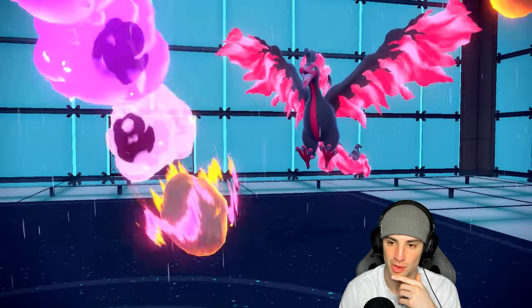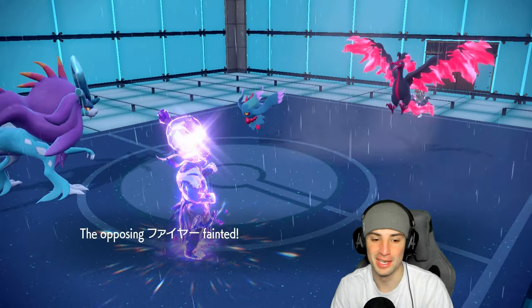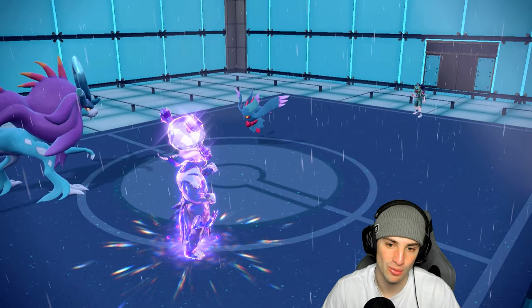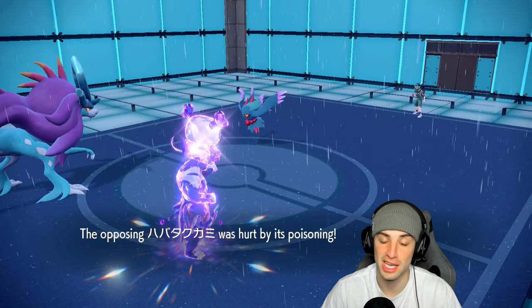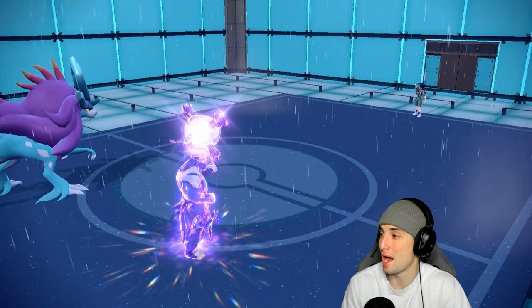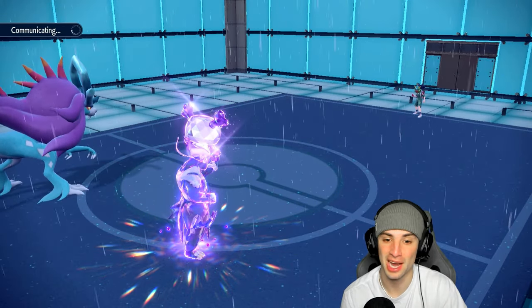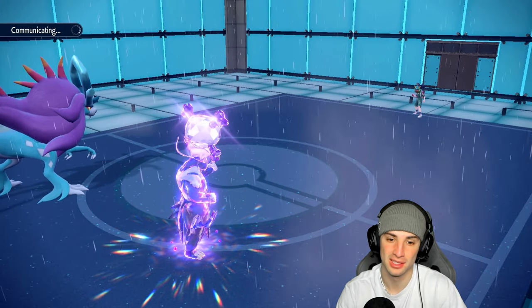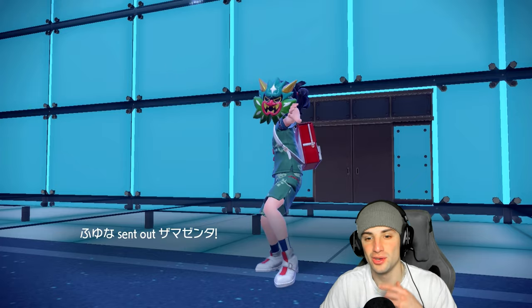Glacial Meteor finishes them off. Now minus four on special attack, it might be time to swap Walking Wake. We're sitting in such a good position - this poison is going to take them out. I thought they'd live with about one, two, or three HP. This match is just going to be a sweep. This Pyroar team is absolutely killing it - this team is phenomenal. We're going to grab ourselves a perfect record no problem.